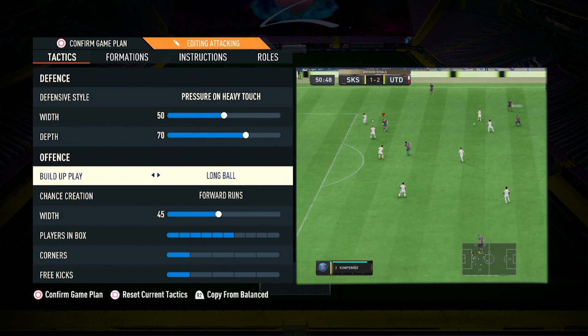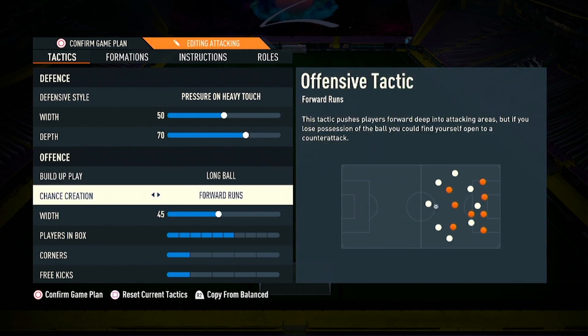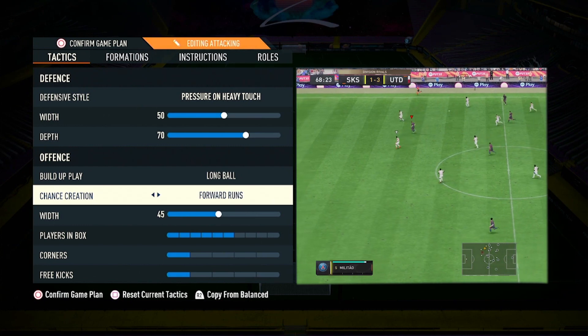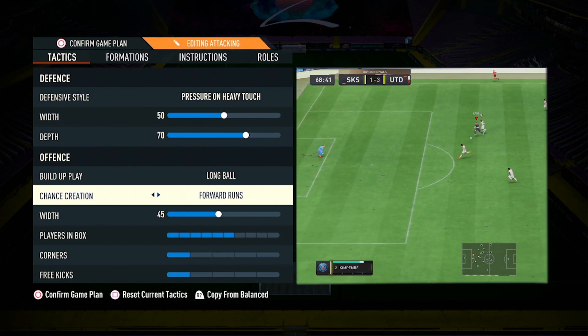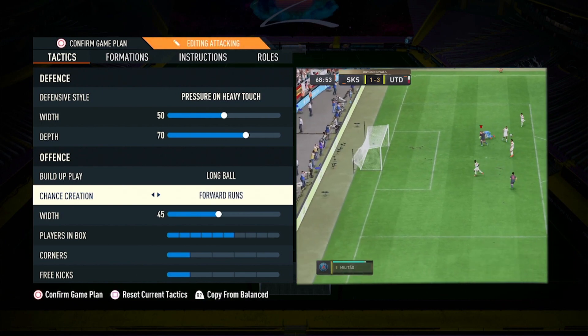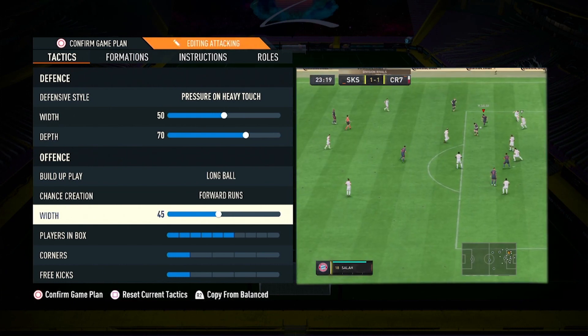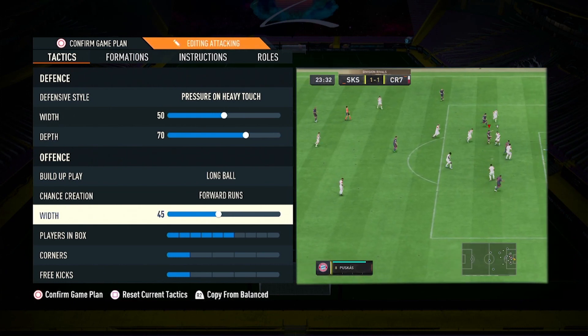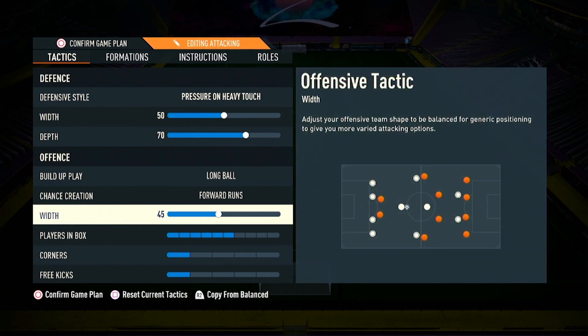The build-up play style is long ball. Long ball helps your players to go behind the defenders, and if you are good at the lob mechanic then long ball will help you very much. For chance creation, forward runs keeps your players in an attacking mindset. With 45 width, it is very congested and close, which helps your players to stay close and attack even more.